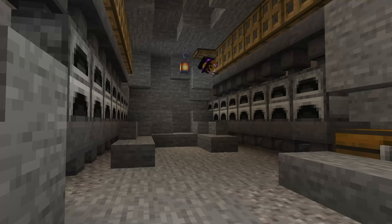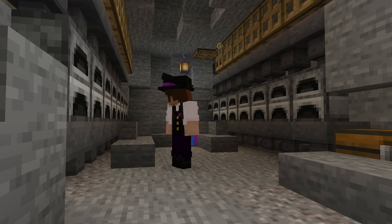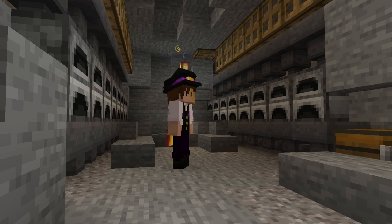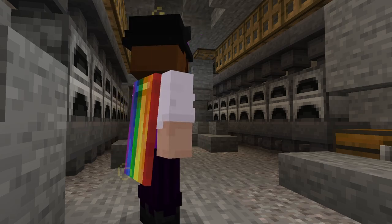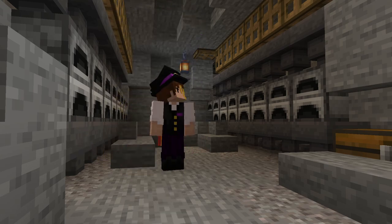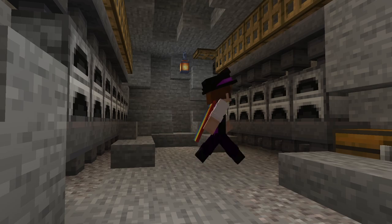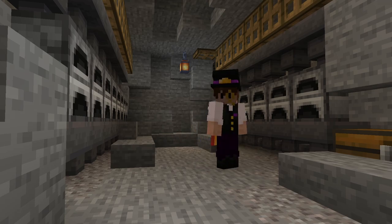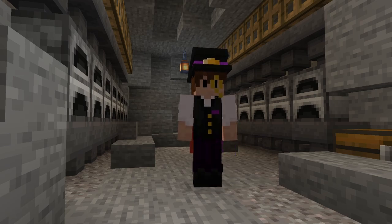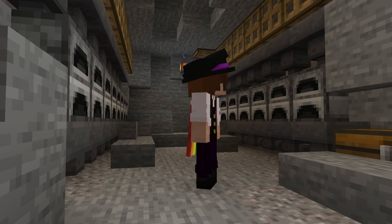Hi, I'm CC and welcome back to another episode of the Backyard Server. I am here inside of my super smelter where I do all of my smelting and honestly, this sucks. It's done the trick, but I'm constantly having fights with it. The main issue is that the fuel isn't getting distributed properly, which defeats the purpose of a super smelter, and I'm constantly running out of fuel.